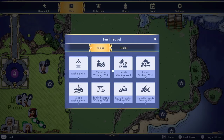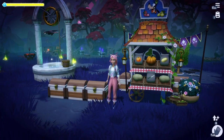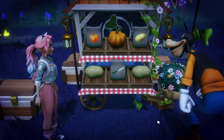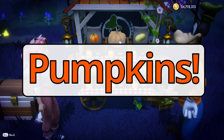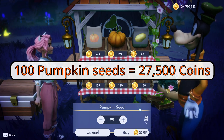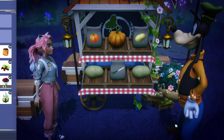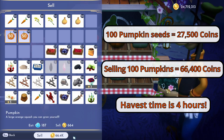Now let's go ahead and head on over to Forgotten Lands for the last and final crop that we're going to be talking about today. I'm sure you know exactly what I'm talking about — pumpkins. That's right, pumpkins are a huge game changer in so many different ways. Let's say you want 100 pumpkin seeds — it will cost you 27,500 coins. Once you sell those 100 pumpkins, you're looking at getting 66,400 coins, profiting you 38,900. But the harvesting time does take four hours.